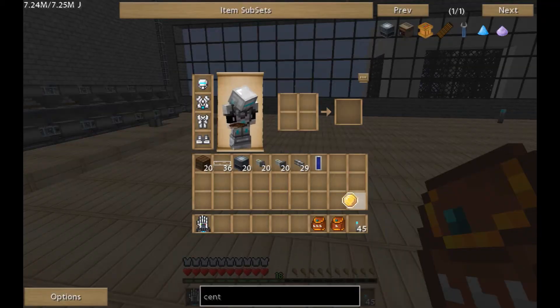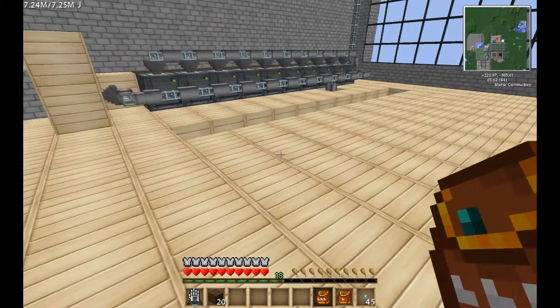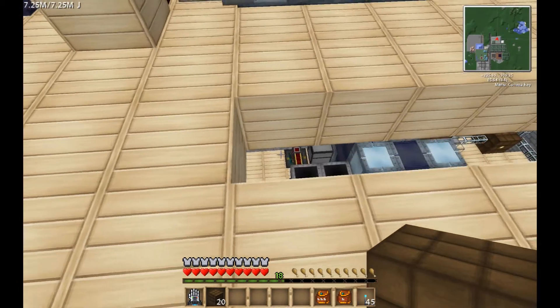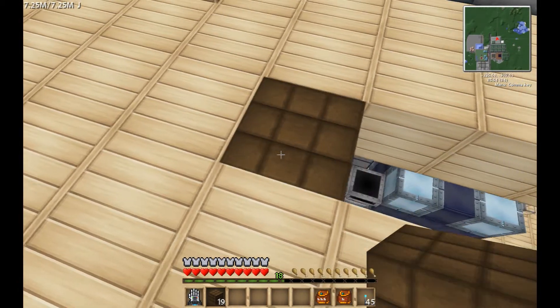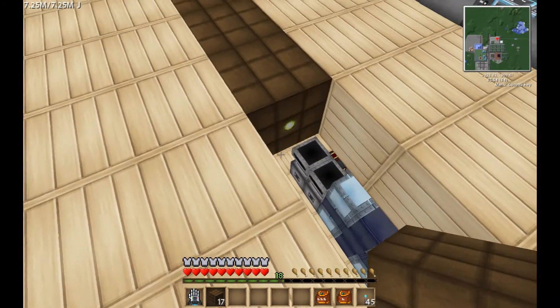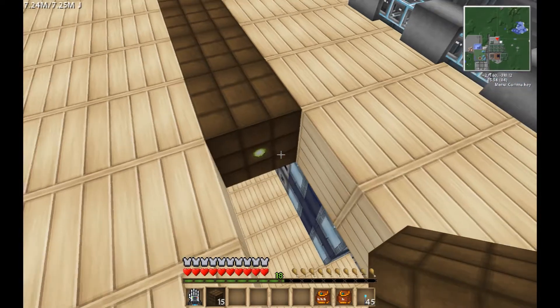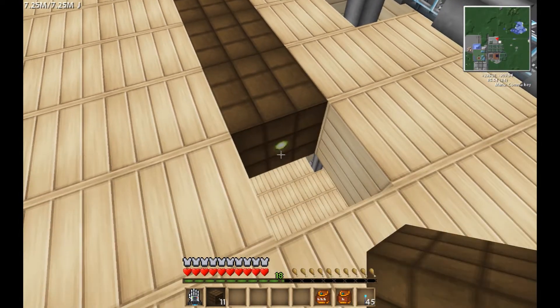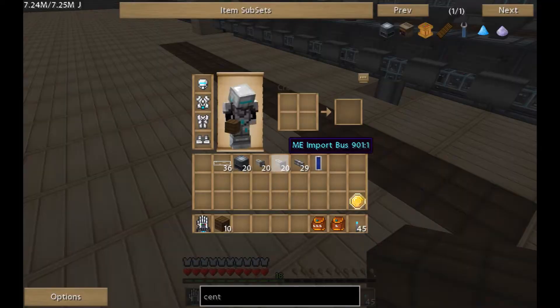Let's go and start off with this. We're going to put in some bat boxes and we're going to do it the same way we did the other one over here. We're going to put the bat boxes below to try and save space. Let's go and pull out the wrench - the omni wrench.